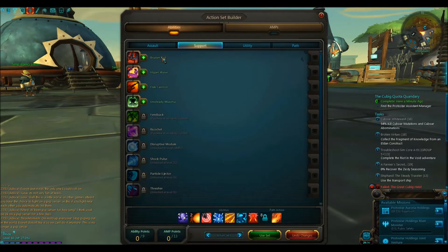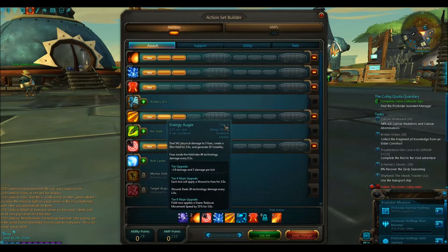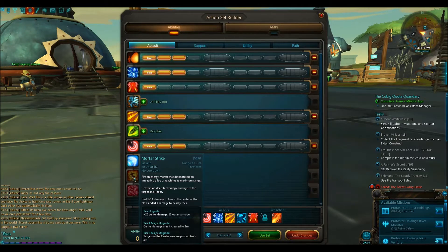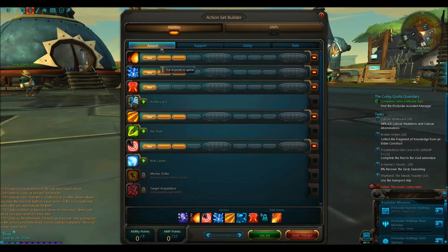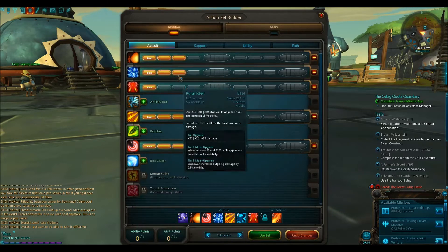Support is mostly for tanking, so you can be a DPS build. I can't wait to get this ability — mortar strike — that looks like it'll be fun. This is my current loadout. You get a certain amount of points that you tier up, and if you look at the text it does extra stuff once you get to a certain tier. Once you hit max level you can't actually max everything out — it's kind of like your talents.